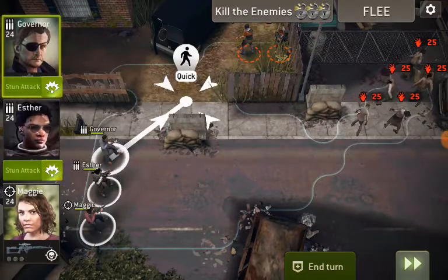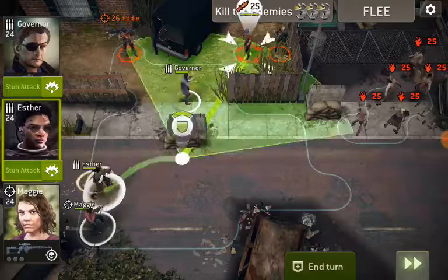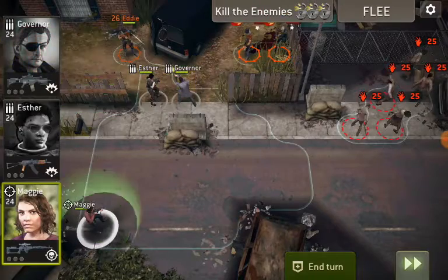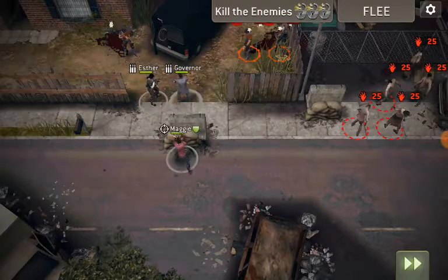One of them is hidden. So if I move over here, I reveal the second one. I'm going to use my best assault to stun those two guys. I'm going to use the weaker one to stun the hunter. And we're going to use Maggie to hopefully take the hunter out.